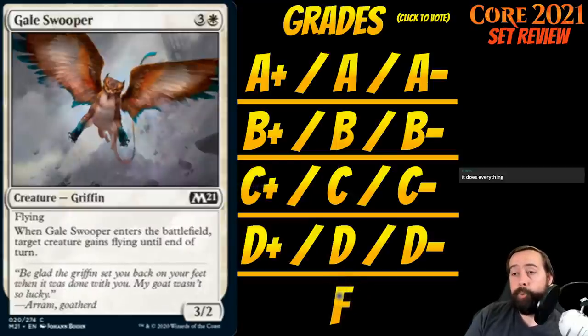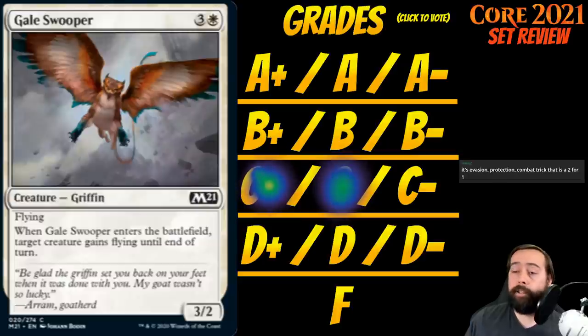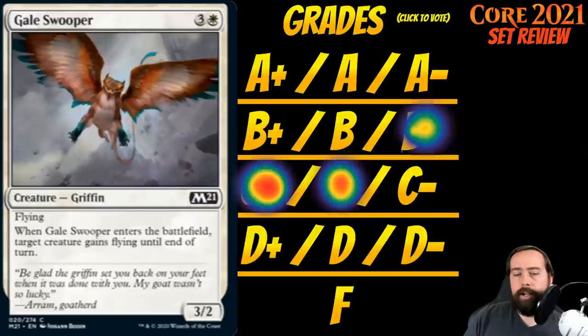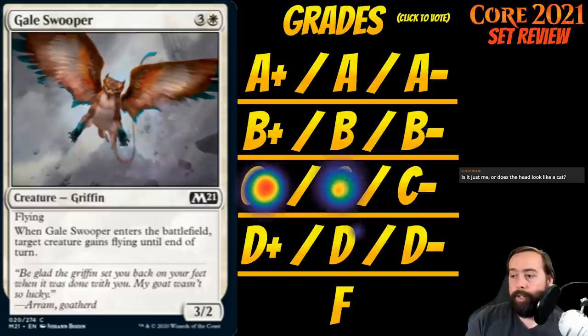Up next is Gale Swooper. It's 3 white for a creature Griffin at common — a 3-2 with flying. When it enters, target creature gains flying until end of turn. A 3-2 flyer for 4 with a mini upside — if I'm playing the flying deck, my other things probably already have flying, but if I have something on the ground, it gets to fly as well. It's relatively filler, but C+ is the right word. You'll generally always play this; it's just a fine card.